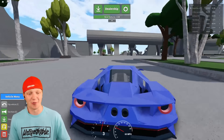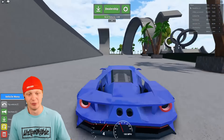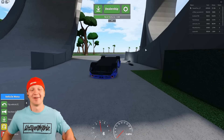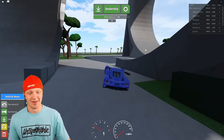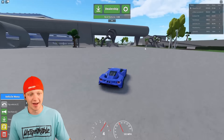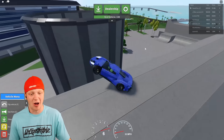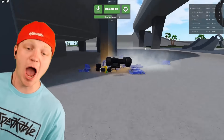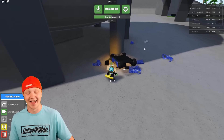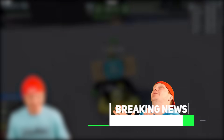Let's hit up the skate park real quick. This thing seems insanely fast so let's see if we can complete a loop. Oh geez - we can't complete a loop, we're gonna need a faster car. We flipped it. I'm gonna try to go full speed onto this ramp. The turning is so bad in this car - oh my gosh. Okay, I'm gonna go buy another car.